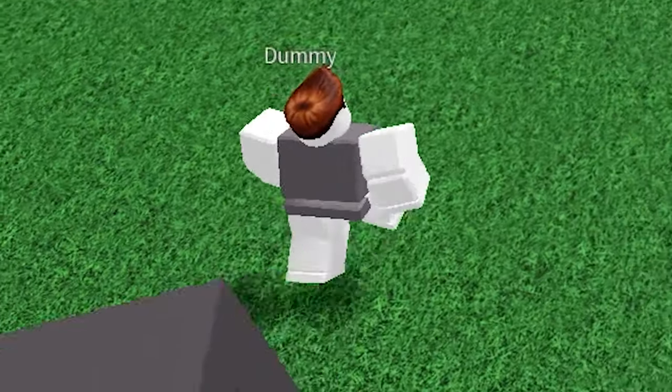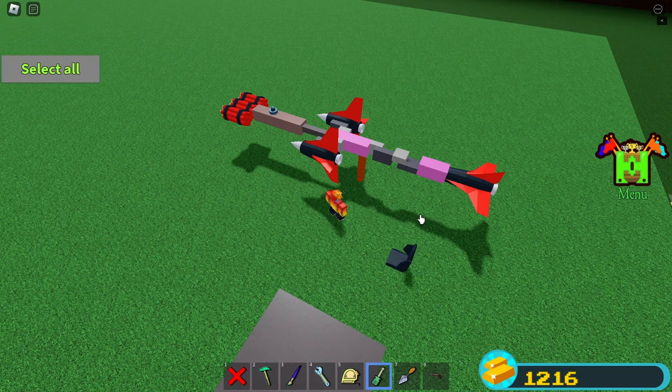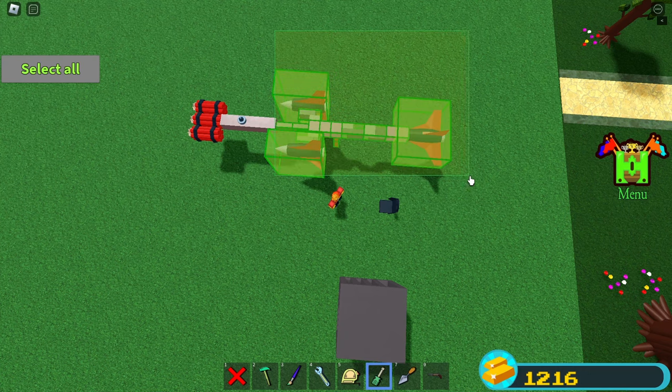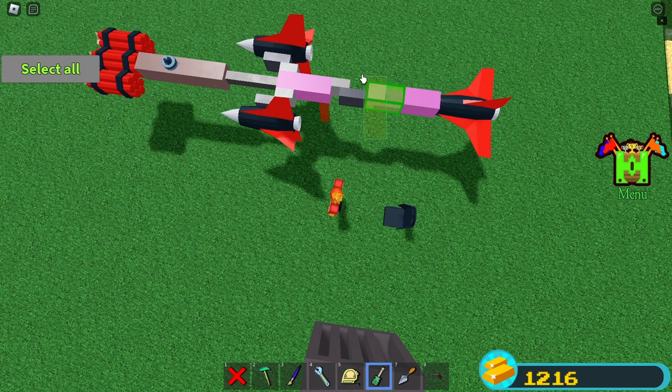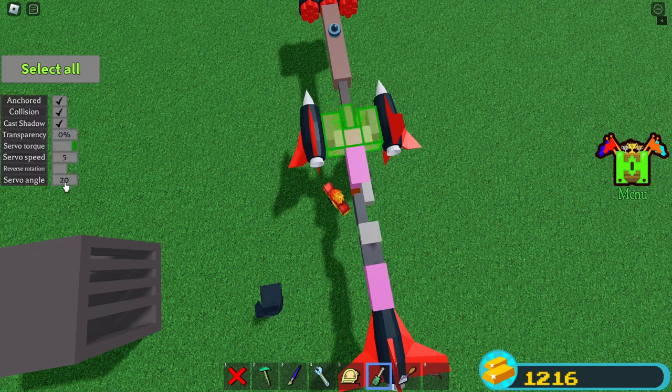So these are basically for rolling. Equip your screwdriver, click and drag to create the selection box, and select the flying mechanism thingy. Set the servo torque to green, and the jet force to yellow. Select these two servos, and set their servo angle to 20. And select the two front servos, and set their servo angle to 5.